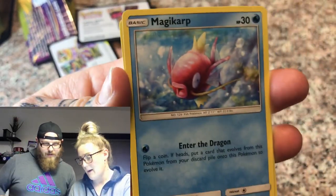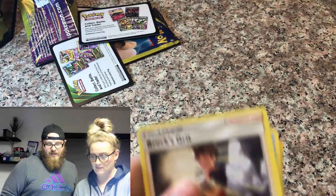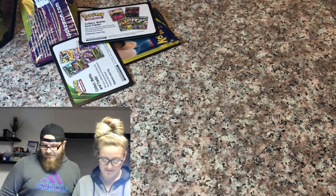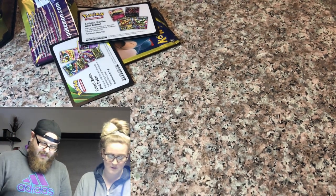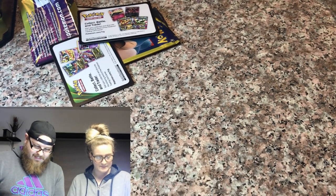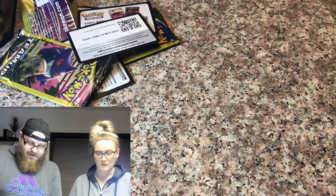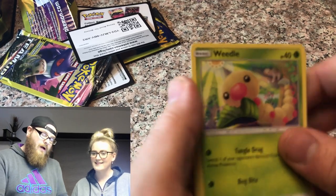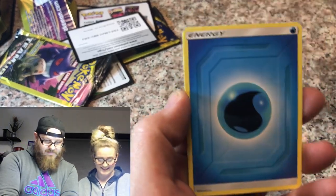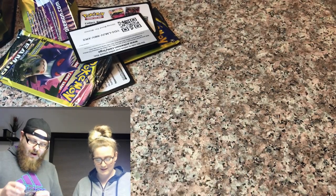We have a Magikarp, a Zora, and a Brox Grid. We should probably put that on screen so we can all see that. Very nice. Another Team Up pack from me, and this is going to have Snivy and Venusaur on the front. We got another Weedle. We have a Weedle, an Energy, and a B-Sharp. I'm still winning.